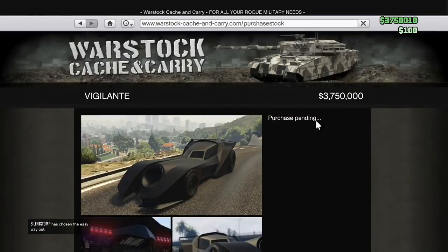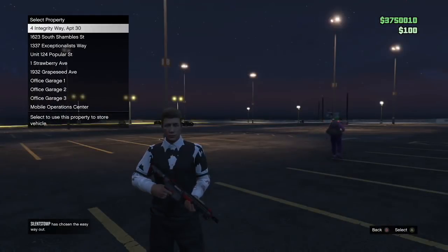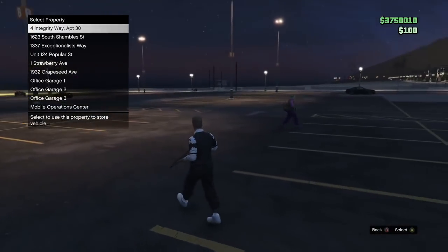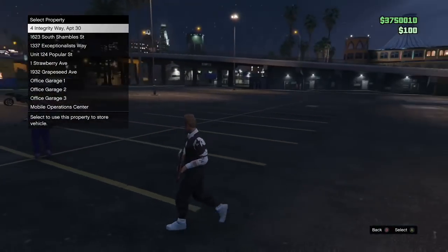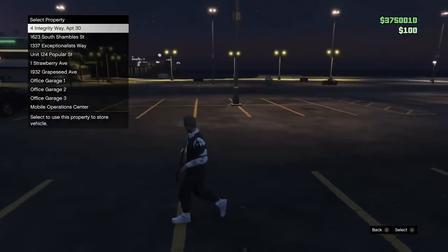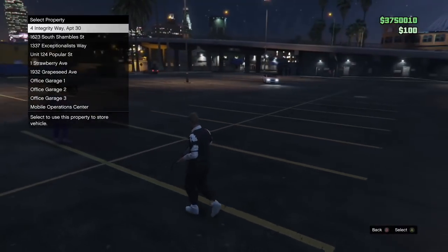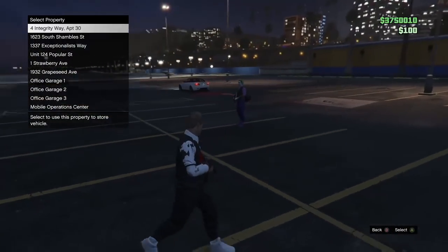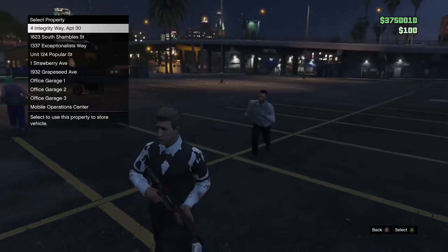Now I'm going to go ahead and purchase the Vigilante. I'm not going to confirm it and pick which garage I want it to go to just yet. At this moment, you want to tell your friend to go ahead and call a mugger on you. I've purchased it but I haven't picked a garage — normally when you pick a garage, that's when the money gets subtracted out of your account. We're going to glitch the game into buying the vehicle without taking the money, because the mugger is coming after us. Get in an open parking lot and make sure you don't have any vehicle nearby because the mugger will use it.